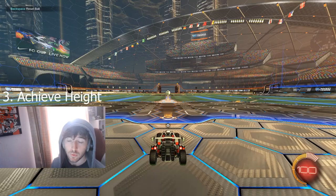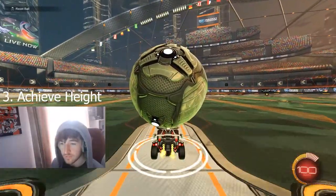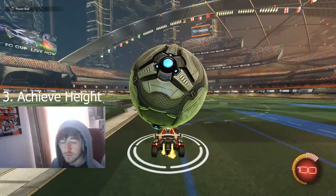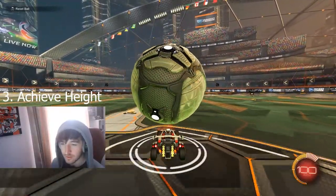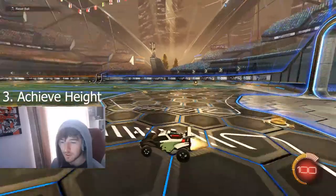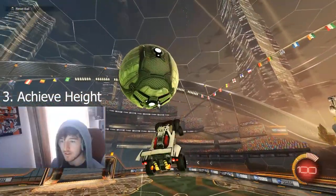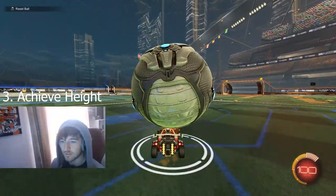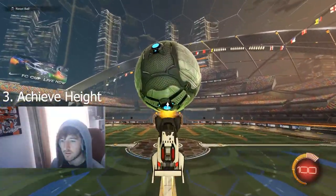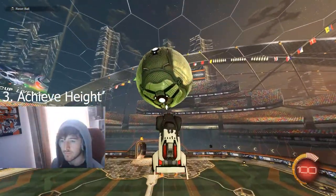Now the third step: getting the height that you want. This is where you have to think about where the ball is on your car. In order to get the desired height, you want it to be almost centre in your car. You're going to want to double jump, make sure you're underneath the ball, and start taking it up towards the ceiling. Don't try and shoot, don't try and take it towards the goal — just try and take it up to the ceiling. Focus on height, centre of your car, and take it up as high as you can.